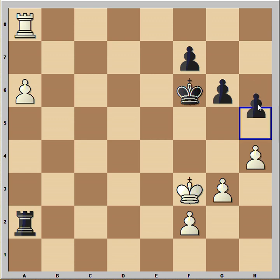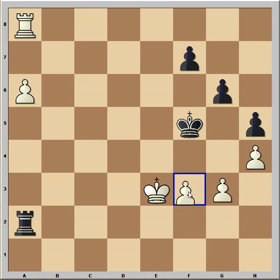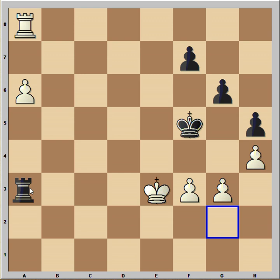It is black to move and he played h5, which is the right move again. King to e3, king to f5, f3, rook to a3, and now white must make a decision.